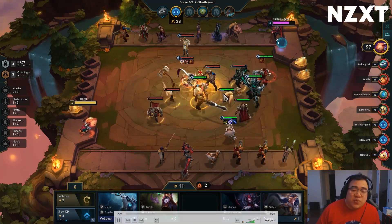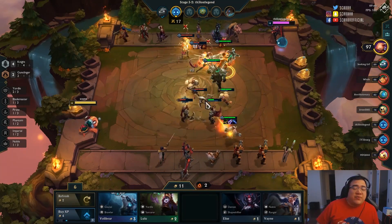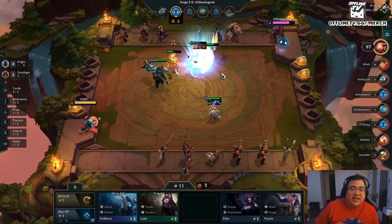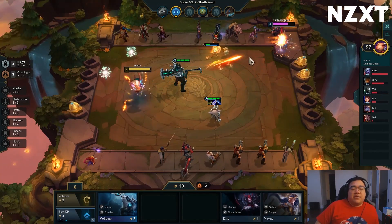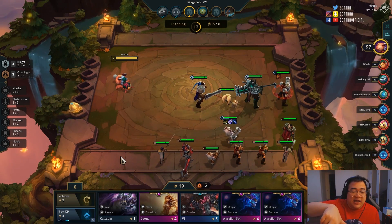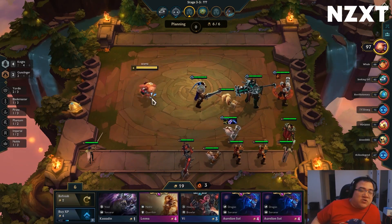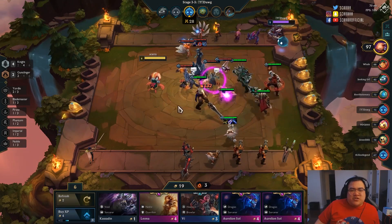Even if I lose a couple of rounds it's no big deal. I want to transition out of the knight comp pretty quickly because I don't think knights are fantastic when you have gunslinger items. In this situation you see double Aurelion Sol — a lot of times you can look to transition into things like two knight, four knight Yordle sorcerers. But I don't have the items because Yordle sorcerers require Morellos, cannon, shojins, or similar AP items for a soul, so unfortunately that's just a bait for me.